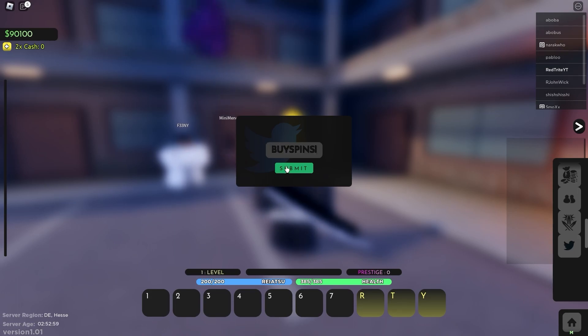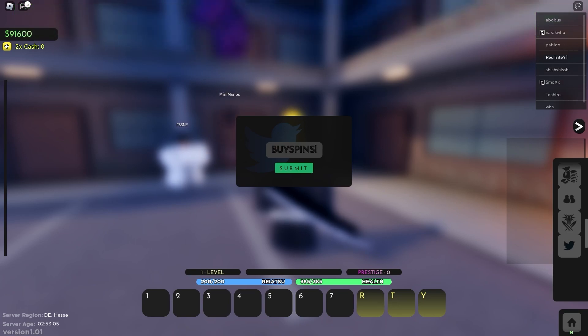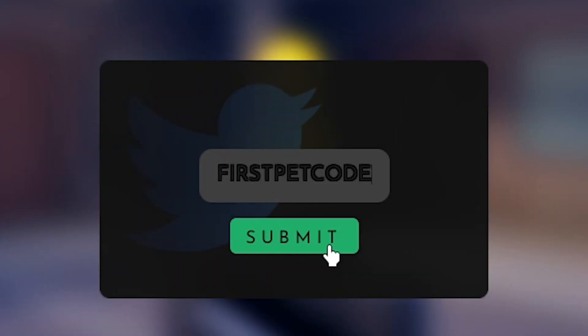The first code is called 'device pins,' which gives a bunch of rewards. Let's try it out — as you can see, code redeemed. This code actually gives one million and a half cash. The next code is the 'first pet code,' which is an awesome code that gives you one pet spin — a new addition to this game. Code redeemed, as you can see we now have one pet spin.